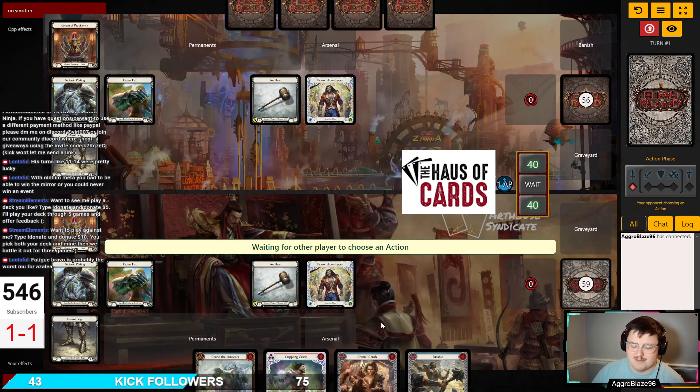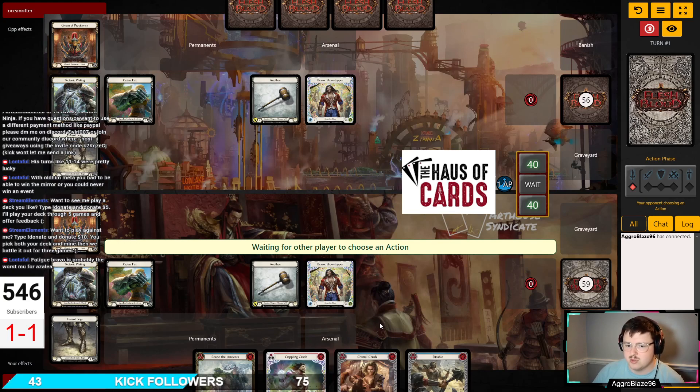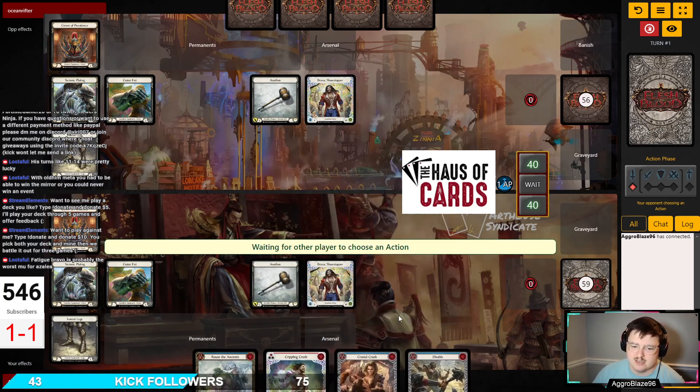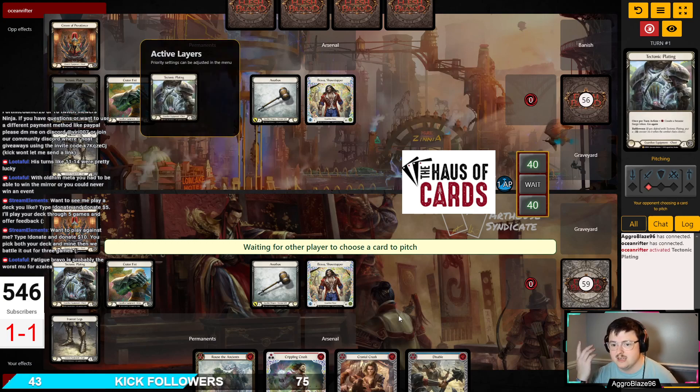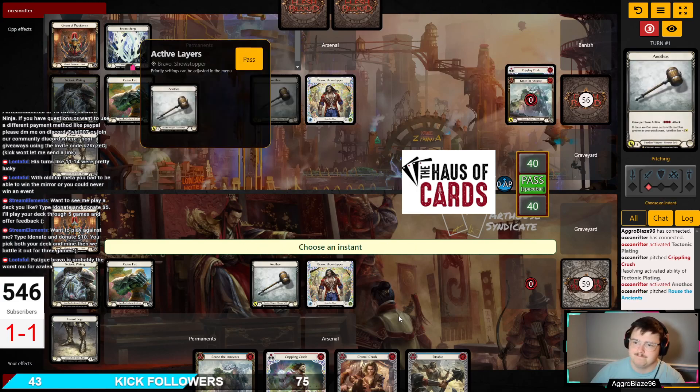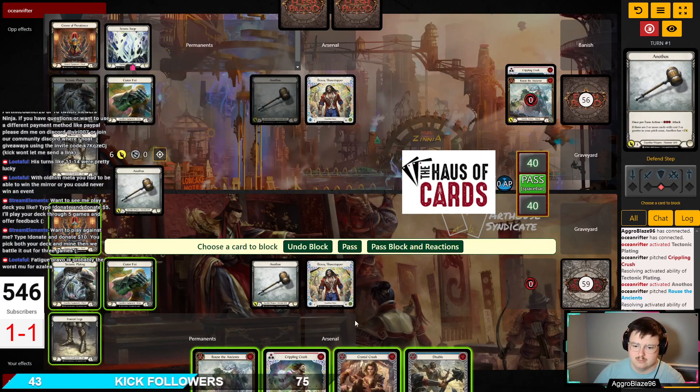This would have been an insanely good hand to dominate on turn zero — we would have pushed through quite a bit of damage here. I'm going to try to block nine and keep my Rouse the Ancients here. Rouse the Ancients is a very strong card that allows me to have a lot of value early in the game. Rouse puts them on the back foot early and gives us tempo.